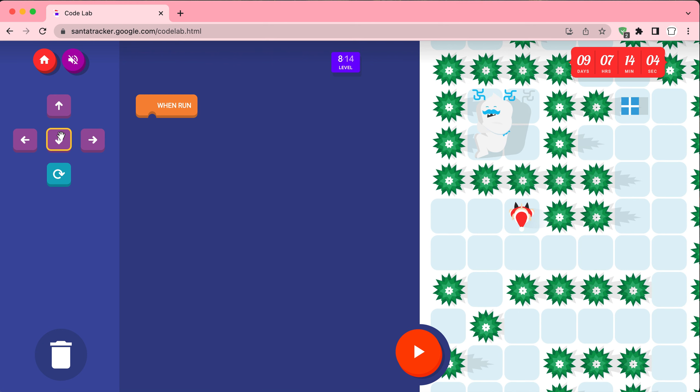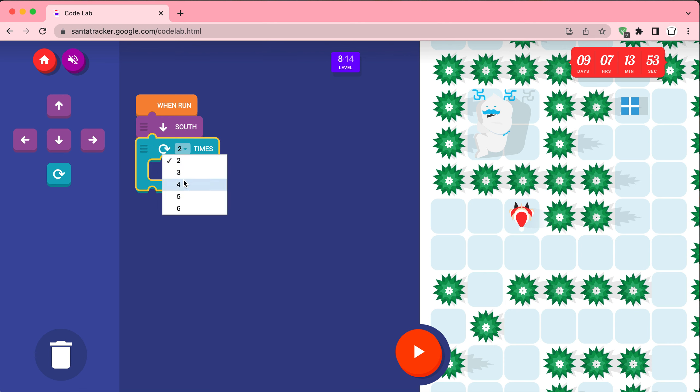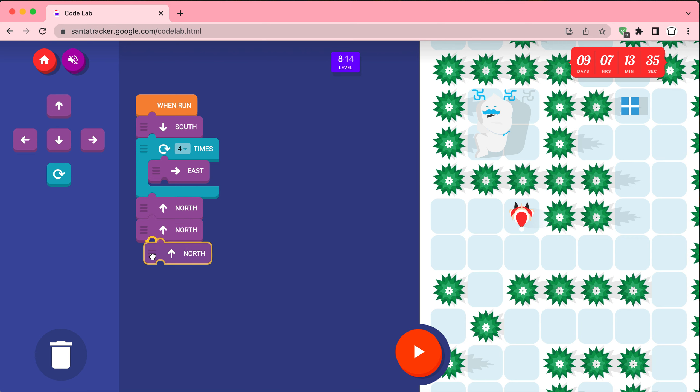South, then we're gonna go four east, and then one north. So four east, one two three four, then one two three four. Then one two three, one two three four, then one west.